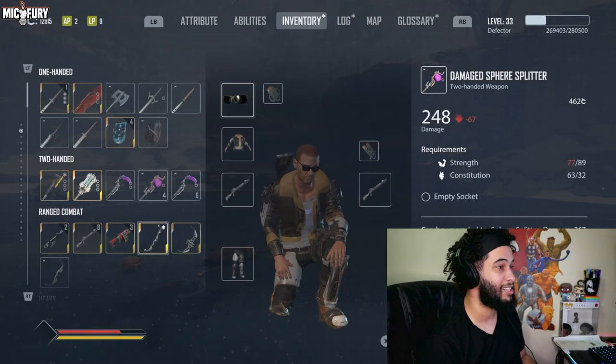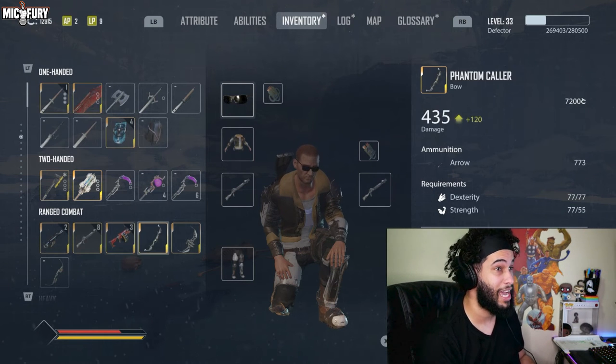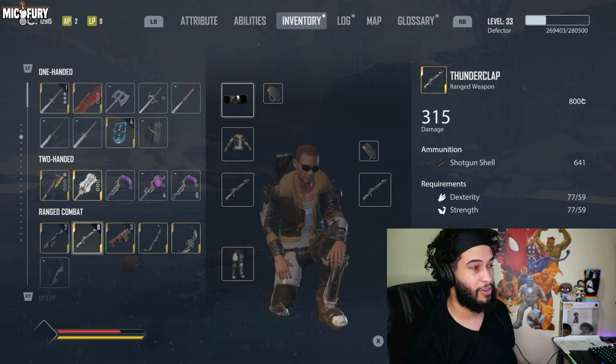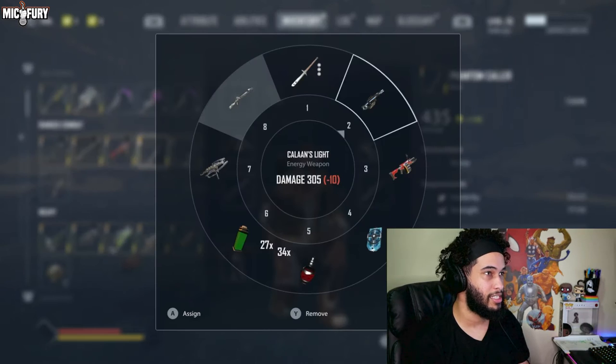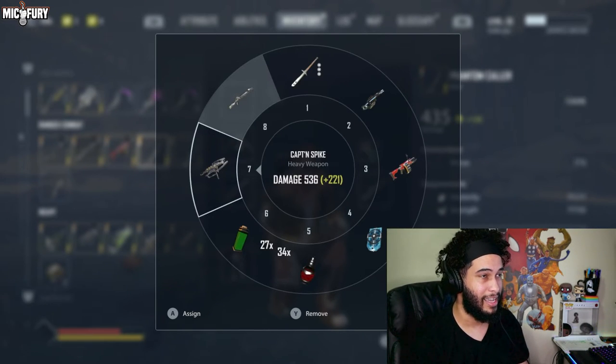It does an absurd amount of damage — 435 damage per shot. 435 per shot, that is absurd. Compare that to the Thunderclap which is 315, but again the shotguns are broken. Anyways, Phantom Caller is an exceptional weapon and it's one of my favorite weapons to use in the game.